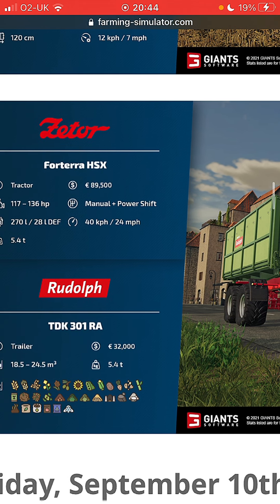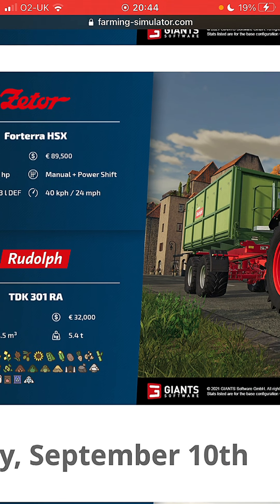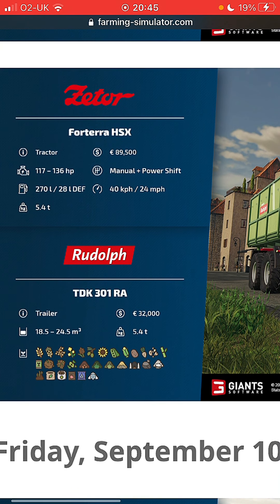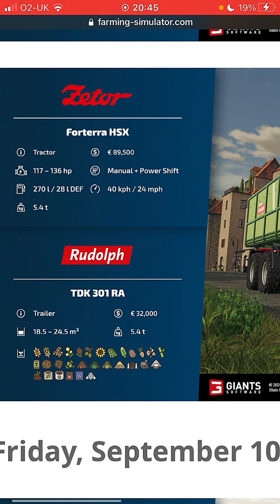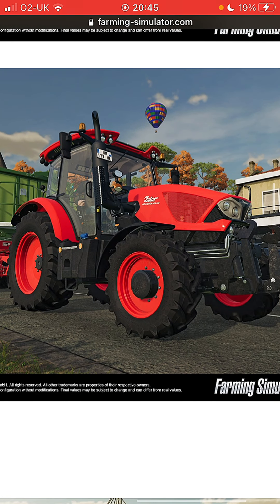This is the non-dolly version right. So it's 89,500 pounds for the tractor, it can have 117 to 236 horsepower, it's manual, 24 mile an hour. It's got DEF - this one does - 270 liters of fuel and 28 liters of DEF. 89,500 pounds to buy, it's a tractor and it's 5.4 tons.